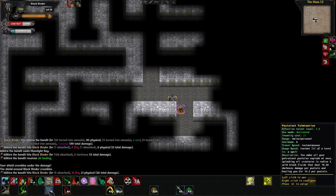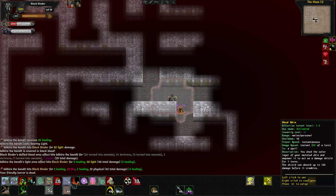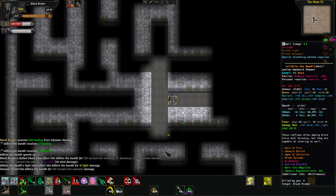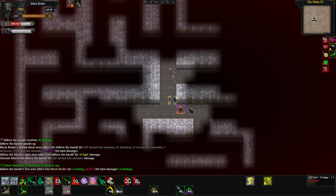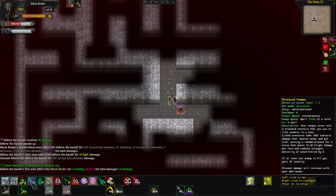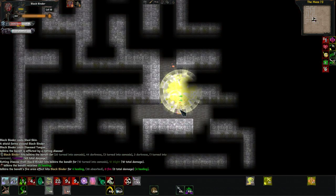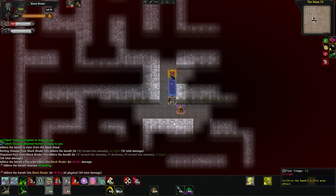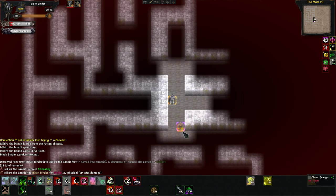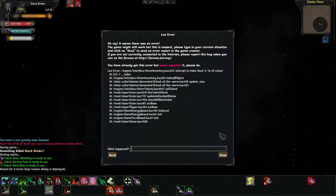Let's do Pustulent Fulmination and heal a little bit. He wanted to drag us closer to him. Do I have enough time to do my spits? Alright, and then we'll jump away and use our little speed buff. Oh God, we're in trouble. Yep, we died. First death.